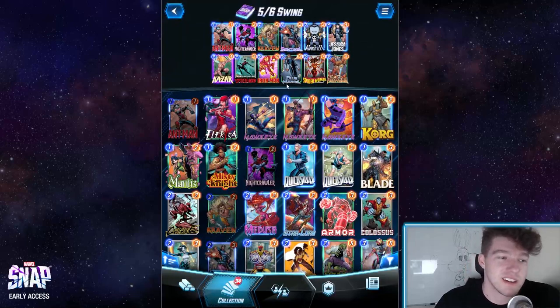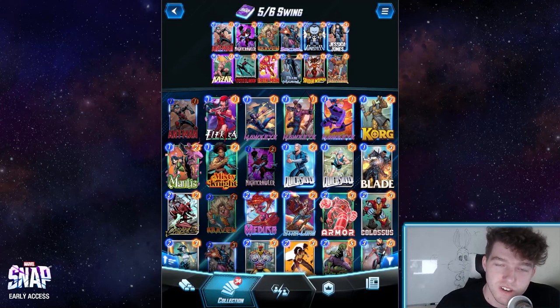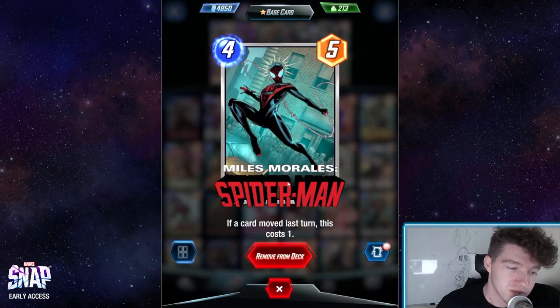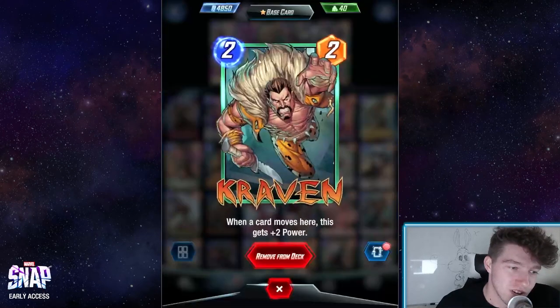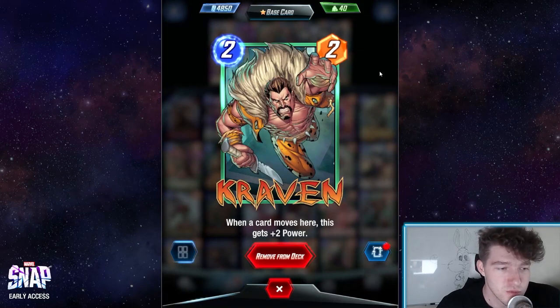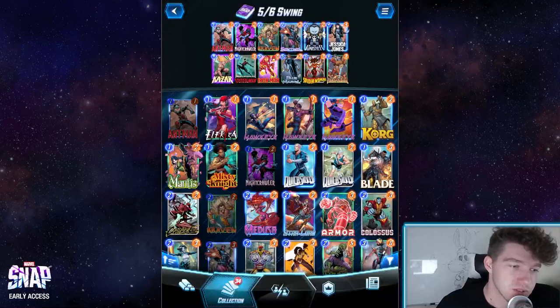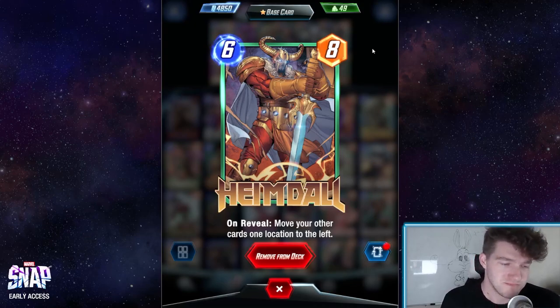The 5-6 Swing deck is mainly comprised of four cards, and the other cards you can use at your discretion. Nightcrawler — he moves — which plays really well with Spider-Man Miles Morales, which was our last one-minute combo video. Essentially giving you great value for a 5 power with a 1 cost. Having people move around is always fun. When we add in Kraven, you can either move late game to get a bunch of power, or you can just standard move your Nightcrawler to give him some power. And then Heimdall is the center of it all — when you play him, you got 6-8, and it moves everything to the left. This is what gives us that variety.